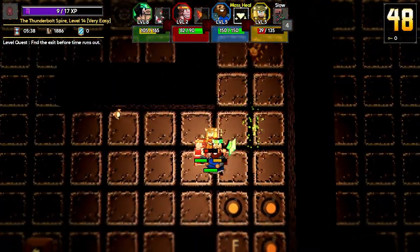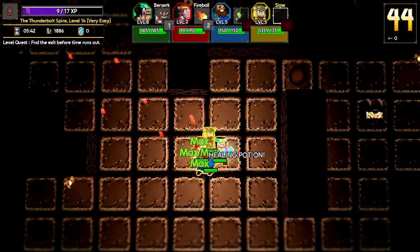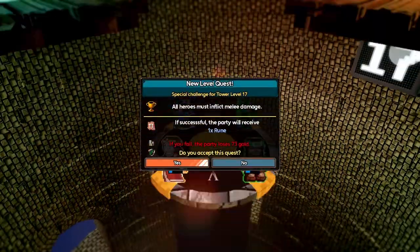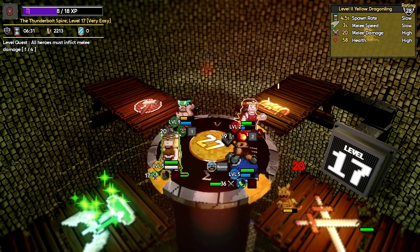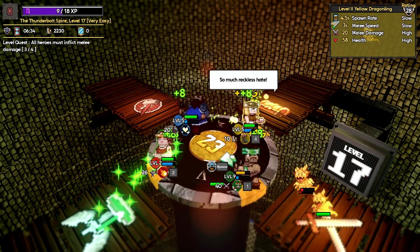Depending on your perspective, this could be a nice way to mix up the gameplay, or it could be an annoyance. The difficulty in Gorgon Shield ramps up fast, and that's where upgrades come into play. After a run in the tower, the player can spend any gold earned on various upgrades, including new hero types and enhancements to existing heroes.